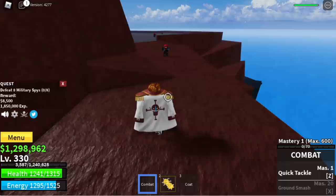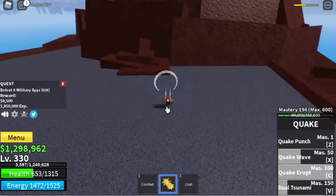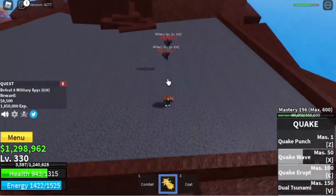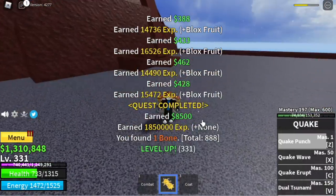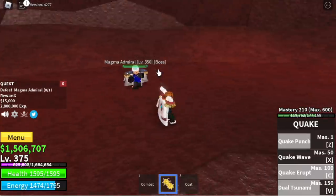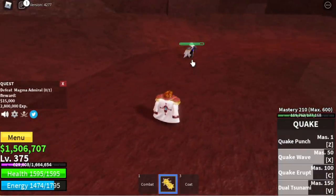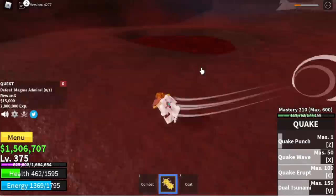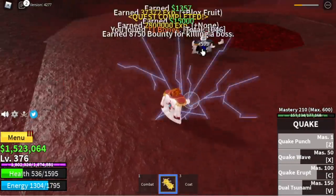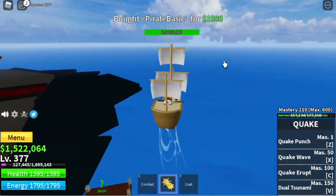After that, we can start defeating the Military Spies. Lure 4 at a time; you need to defeat 8 to finish a quest. It's easier with these mobs compared to the previous ones. The goal here is to reach level 375. Don't forget the Magma Admiral — you can defeat him at level 350. Just make sure to dodge sideways after you use a skill. I almost died because I didn't maintain my distance.